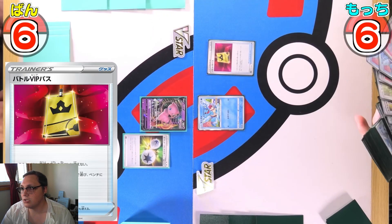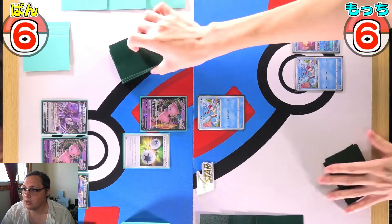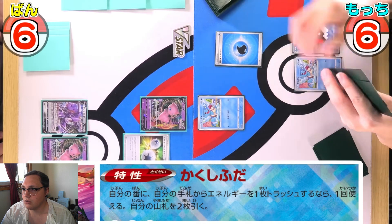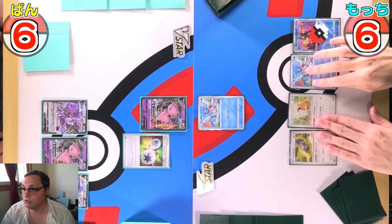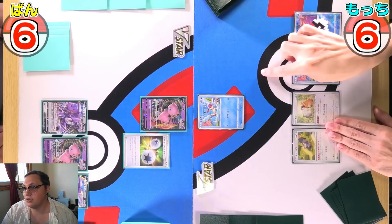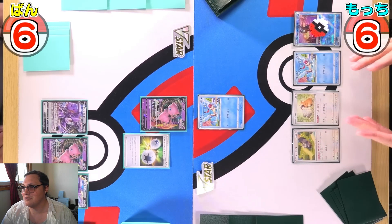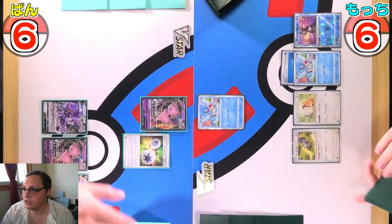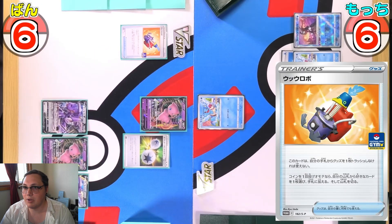Battle VIP Pass — that's always a good way to start — grabbing a Radiant Greninja and another Squirtle. Radiant Greninja discards an energy to top two cards off your deck. They got a Squovert and a Bidoof, attaching for turn and passing.